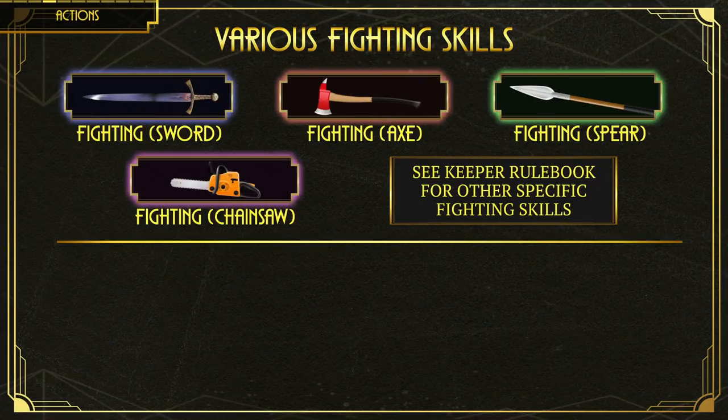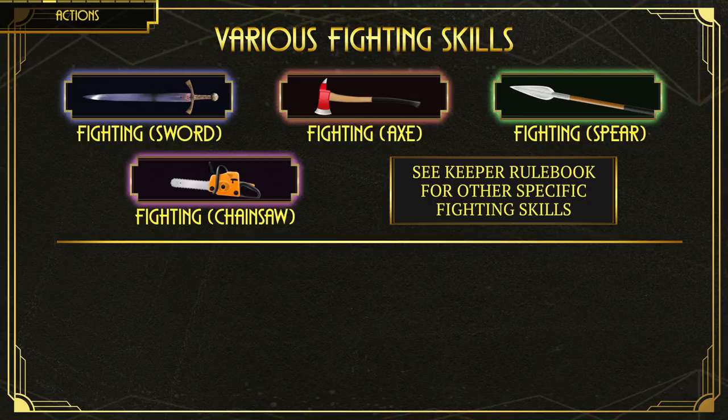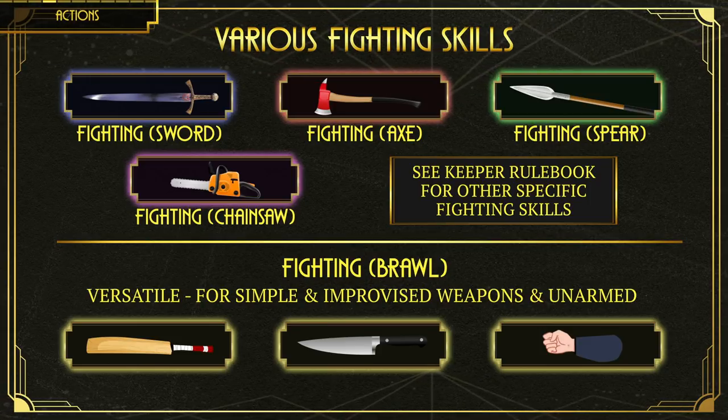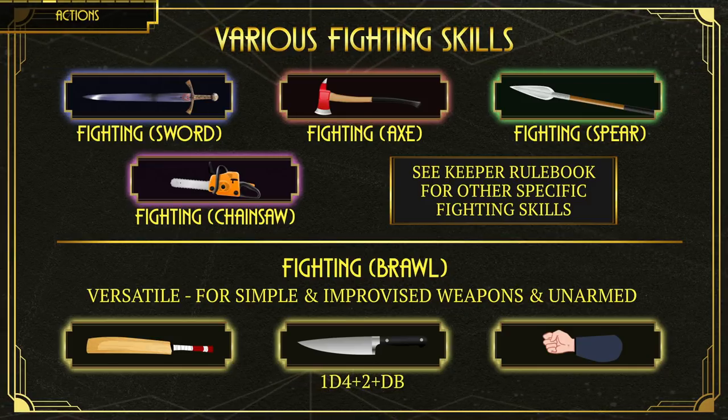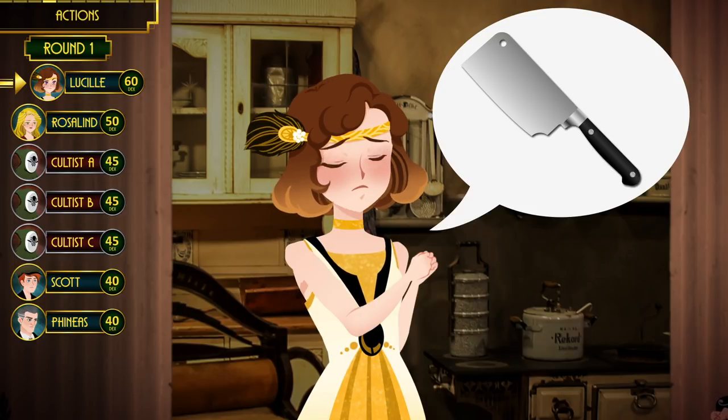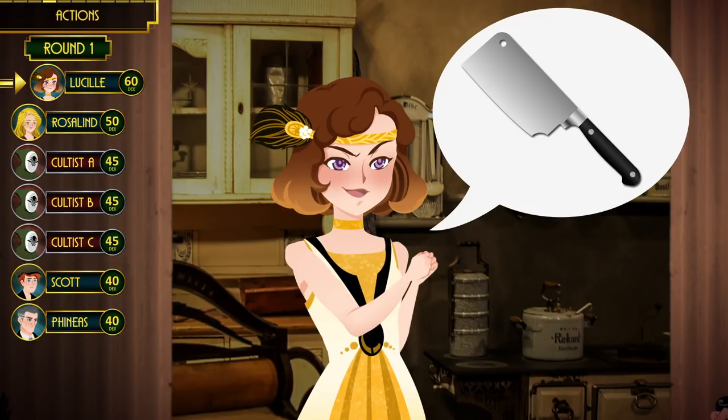There are many different fighting skills in the book — one for axes, one for spears, and even chainsaws — but for any simple weapons like bats, knives, and other improvised weapons you can just use the Fighting (Brawl) skill. The Keeper can assign improvised weapon damage dice according to their approximate category in the weapons list. I would consider a kitchen knife to be a medium knife, dealing 1d4+2 plus damage bonus. But Lucille wants a large knife — a massive cleaver.